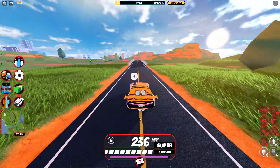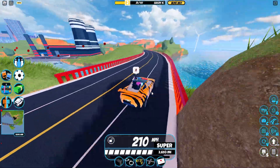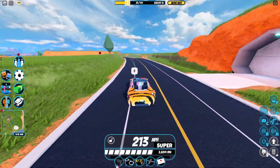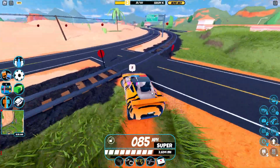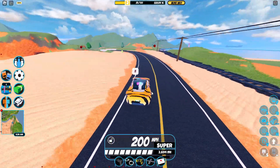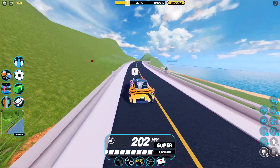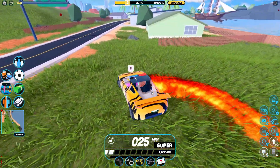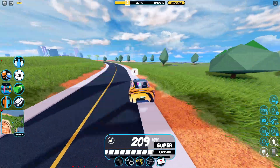For the Roadster's downsides: it costs $100,000 more than the Chiron but is much slower in top speed. The acceleration does partially make up for it, but if you prioritize top speed, the Roadster isn't for you. The off-roading and reverse speed are also very poor — the Roadster easily flips on train tracks, and reversing is very slow compared to the Chiron, making it hard to quickly turn around.